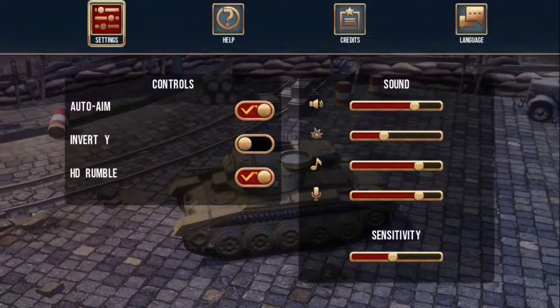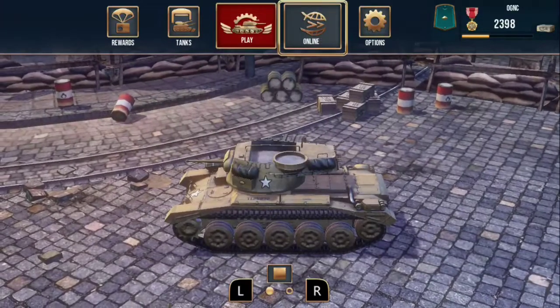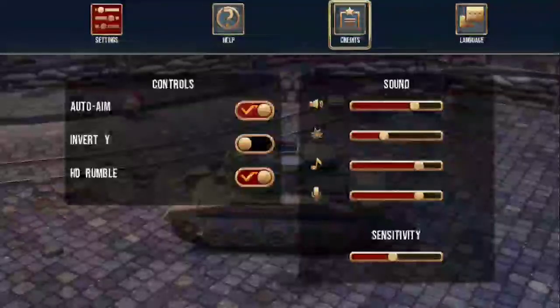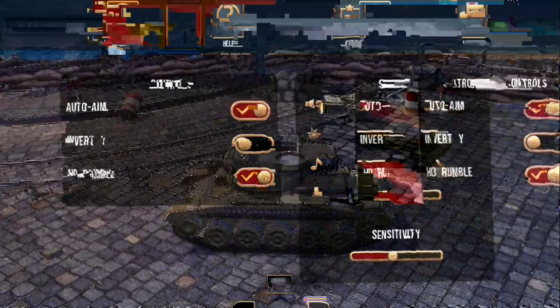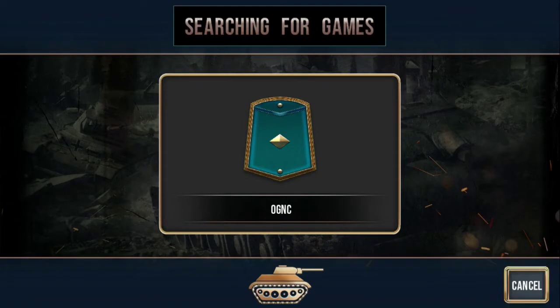Going into Options, we've got auto-aim, rumble, help, language settings. If we go to Online — this doesn't do anything. For whatever reason, you can sit here for a long time and never actually get an online game going, which is really kind of sad because I think it'd be a really cool online multiplayer game. I'm not sure if the online is broken or if there just aren't a lot of people playing.